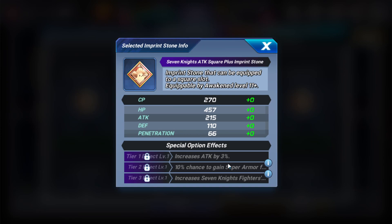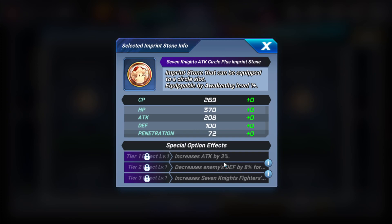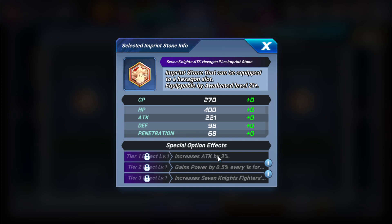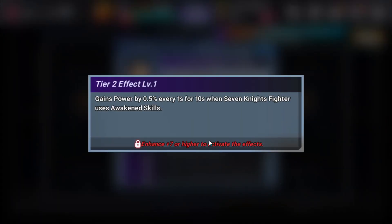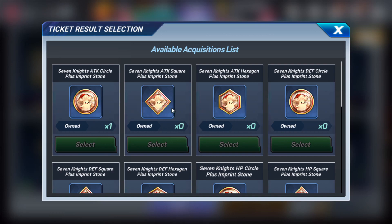There is another imprint stone that can give you super armor, and another that can decrease enemy defenses, but you don't get these extra attack stats from those. These stones are freaking OP because of that. The hexagon stone gives increased attack by 3% (goes up to 10%) and gains power every 10 seconds when a Seven Knights fighter uses weight and skills. If you have three of these stones on one Seven Knights character, you're adding 60% attack total.